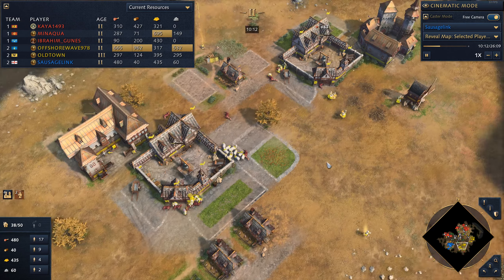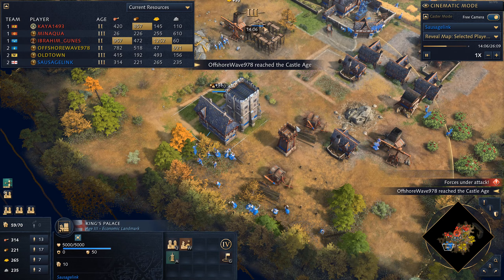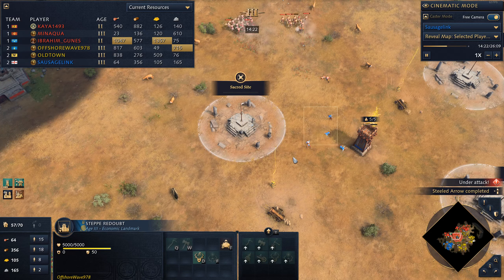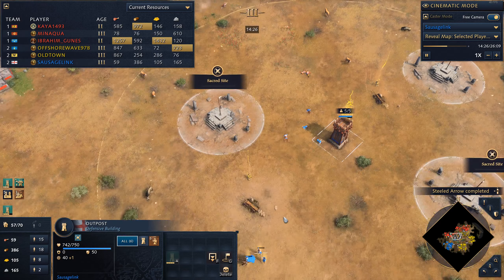I think longbowmen and spearmen are going to be good here, though we're seeing lots of ranged units — there are more archers from the French. We could really get a stables down, and looks like I'm already on it. We are in the Castle Age, we've got our King's Palace, and now all three of us are in the Castle Age. Looks like Offshore Wave the Mongol ally is getting the Steppe Redoubt out. Minakwa is in the Castle Age now — but my spearmen end up useless so I'll tuck them in the outpost, just like the Mongols do, and they can start shooting arrows from it.